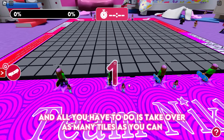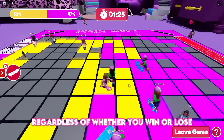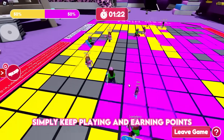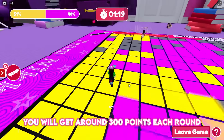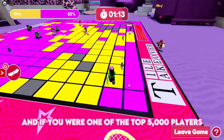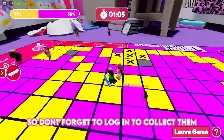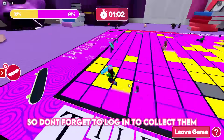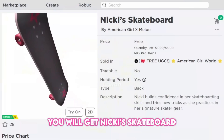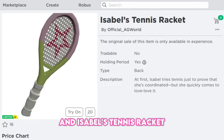All you have to do is take over as many tiles as you can. Regardless of whether you win or lose, simply keep playing and earning points — you'll get around 300 points each round. If you're one of the top 5,000 players, you will receive Nikki's Skateboard and Isabelle's Tennis Racket on December 21st, so don't forget to log in to collect them.